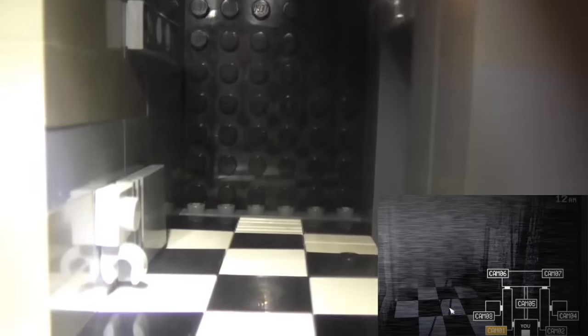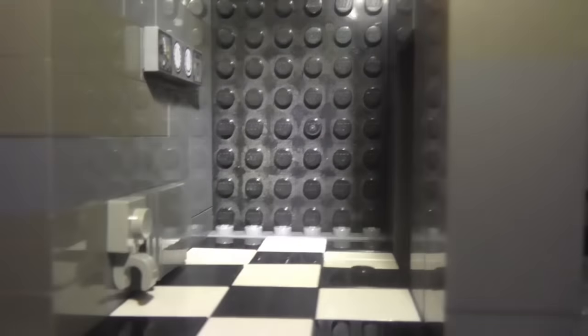Let's go right into cam 1 — just a hallway going down right there. Cam 2: there's my minifigure. We have some other controls. Just another hallway, pretty much the same as cam 1.